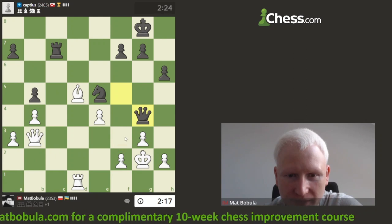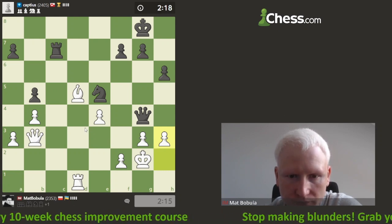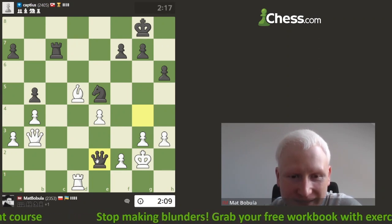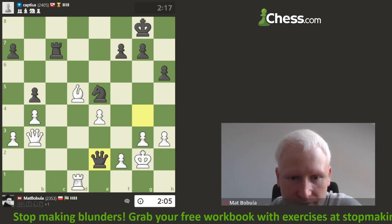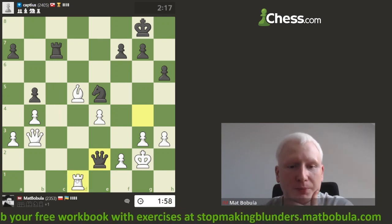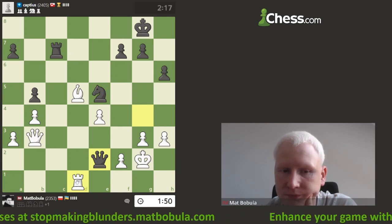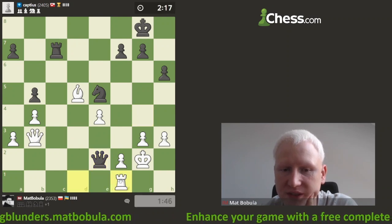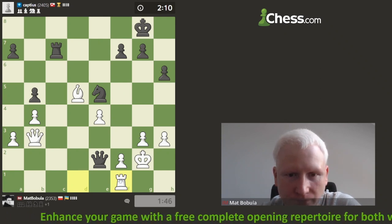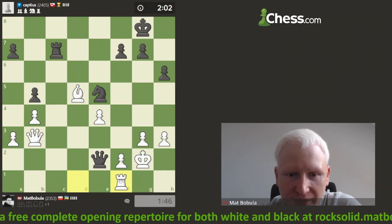Oh, queen goes to e2 — that looks scary, pretty scary. Opponent would like to bring the rook here. Probably it was not the greatest idea to go there — opponent got counterplay. What can I do? Rook c2 is coming. Let's play a safe move. I definitely should be more careful — opponent got the counterplay I wanted to avoid. Maybe f3 wasn't that bad.